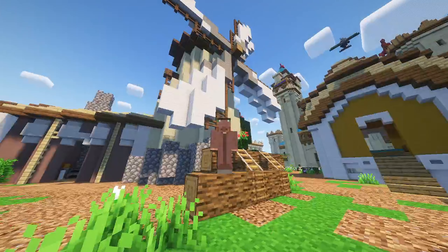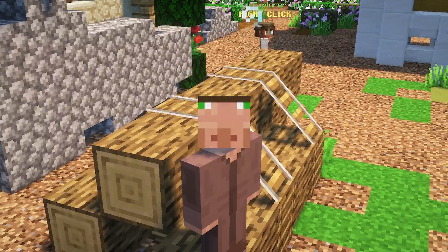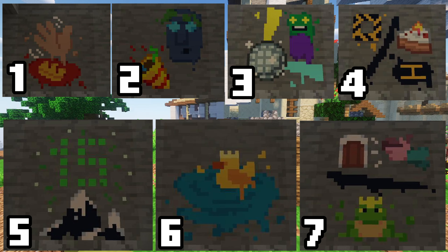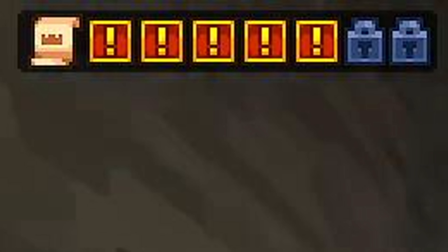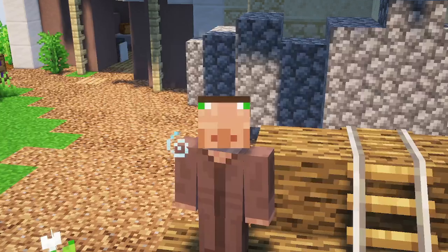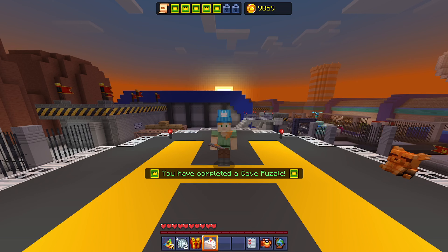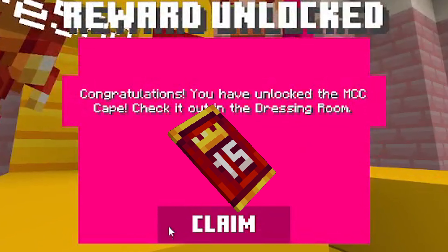After that there was only one more challenge left — the Cave Pulver challenges. It was seven daily challenges you had to complete. As you can see, at the time I was recording not all of them were out. But with the power of editing — the rest are out now! Here's a compilation of the last seven and they weren't actually that hard, just kind of fun little side quests. I eventually got them all done and unlocked the cape.